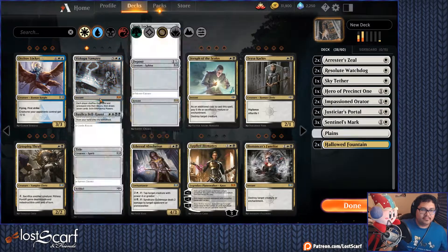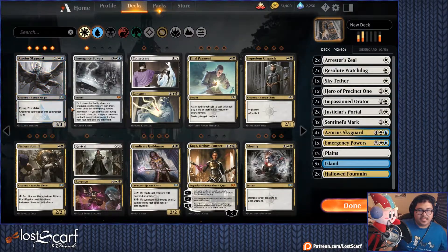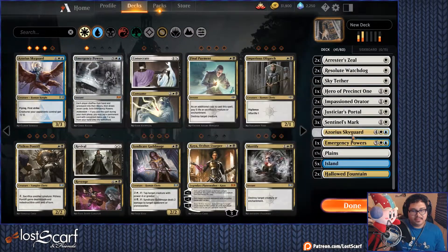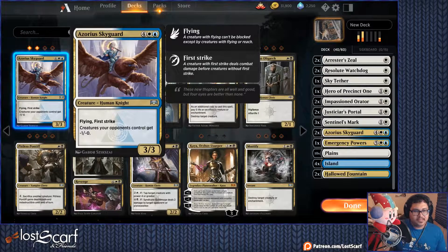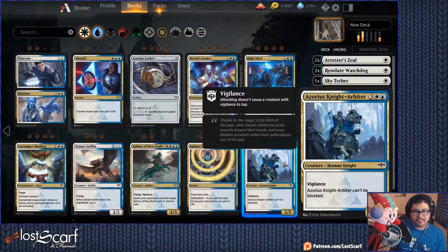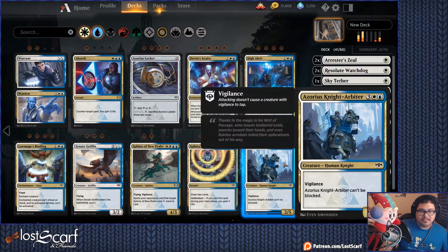I might just do this for fun. I want four of these guys. This is all very late game though. Two of them — because the minus one zero is so good, that's why I want that card. Azorius Knight — can't be blocked, also not bad, get one. Sphinx Insight: draw two cards, you gain two life — not bad, it's a better Divination.